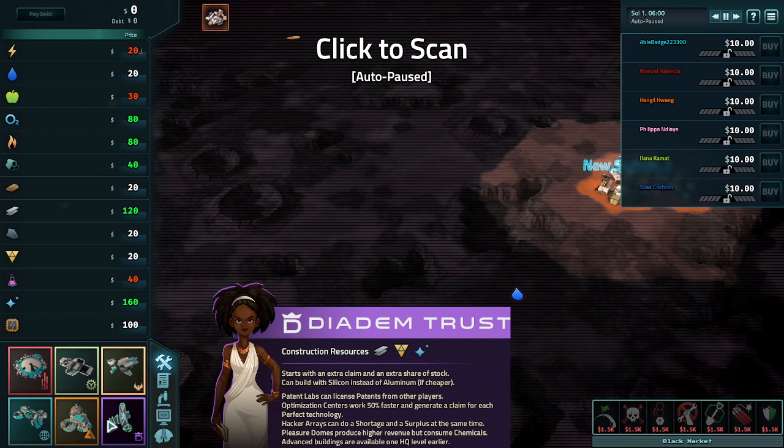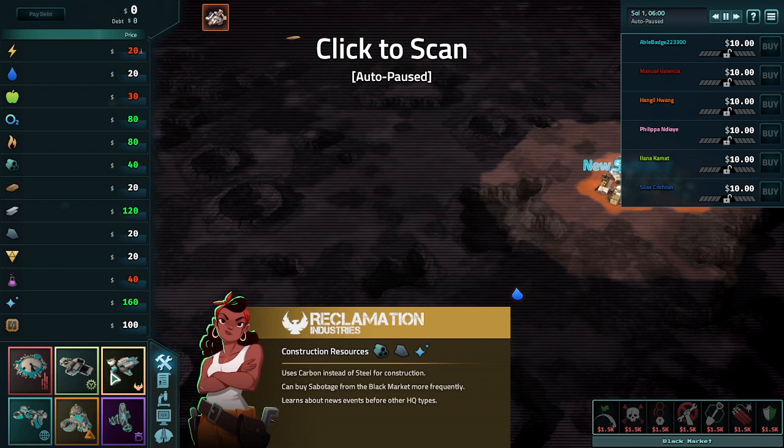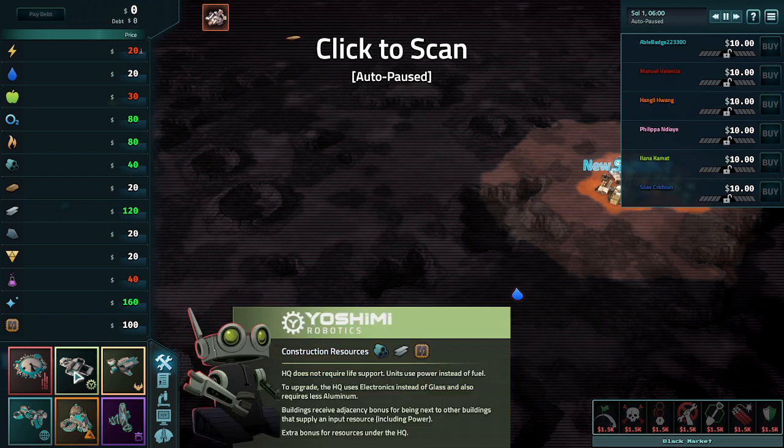Hover over each headquarters and see which fits your particular play style. The scavenger types use carbon for upgrading instead of steel, and these guys use silicone instead of steel - because steel needs iron, you need to mine or buy the iron and then process it to get steel, so it's a little bit slower. Speed, being quick, changing your strategy, and sometimes holding out can be quite important. I tend to also like the robotic faction because they don't need life support - no oxygen, water, and so forth.